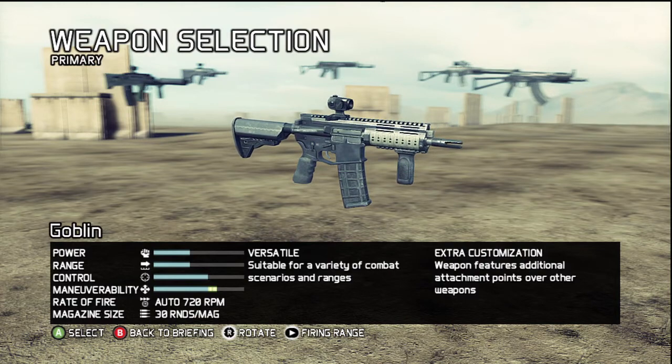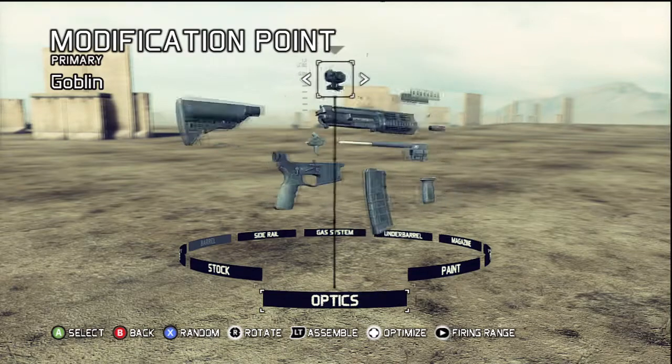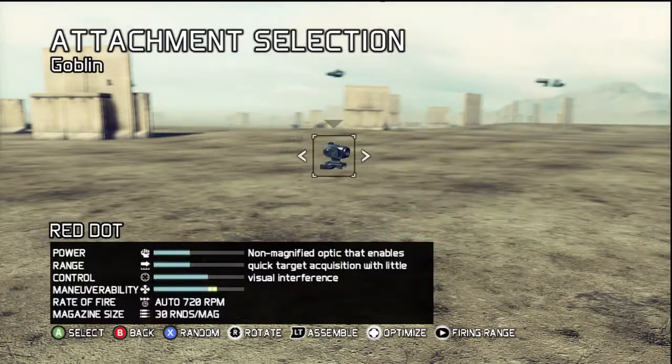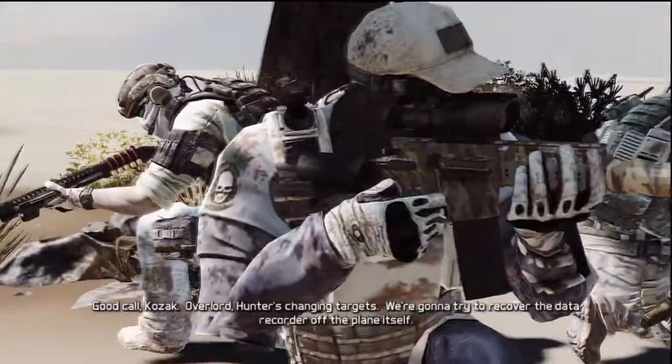You can take the gun apart and make it fully customizable — from the springs, the triggers, the grip, and of course the iron sights, which is in most games. But you can also design the triggers, the clips, and the springs, which is awesome.